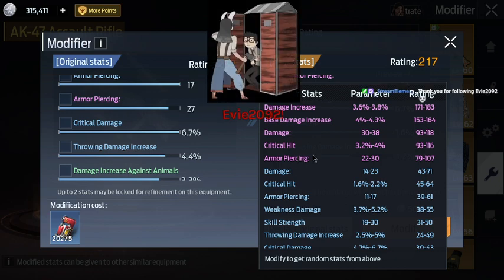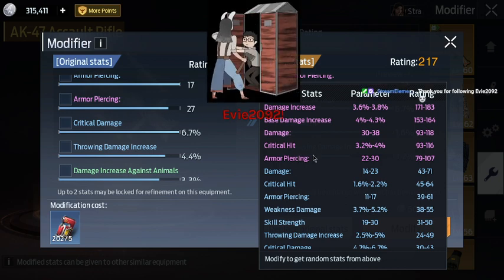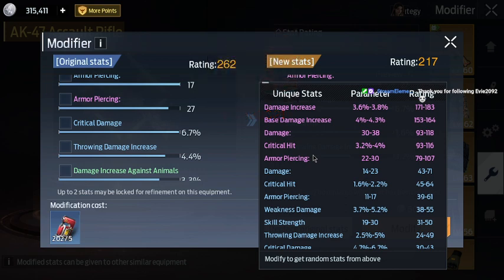Crit damage and armor pierce are actually pretty good stats. I personally like crit hit and armor pierce because I aim for the head a lot and for weak spots a lot. You're more likely to get a critical hit if you're aiming for their weak spot or their head than just their body — that's just how it works.